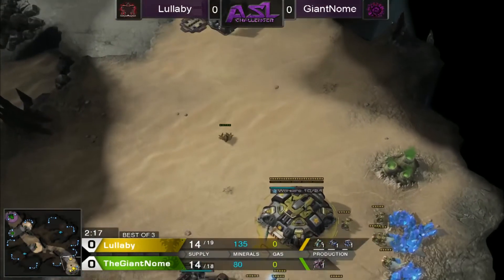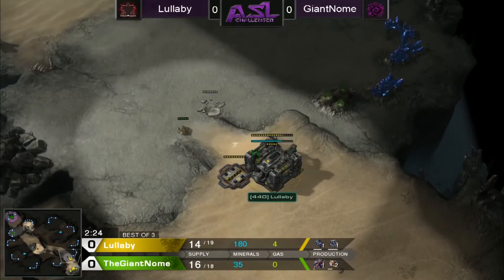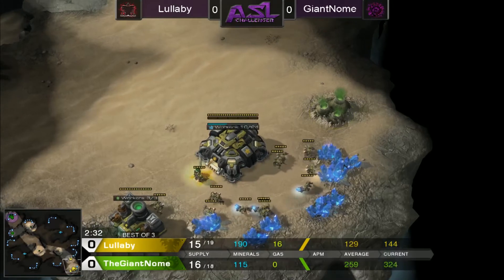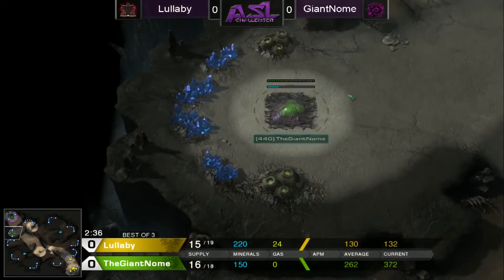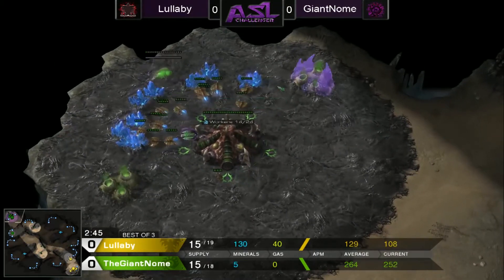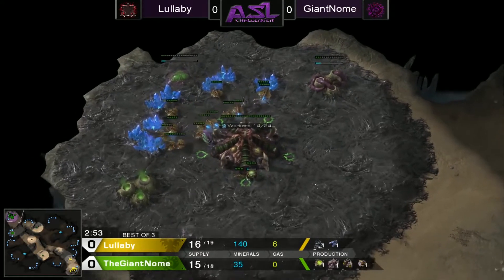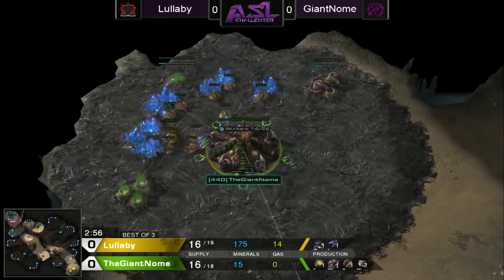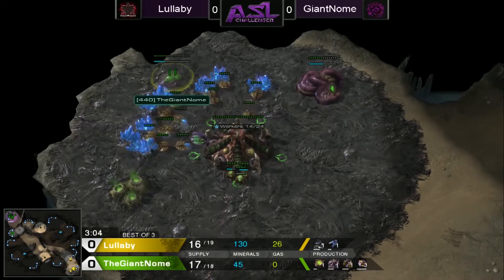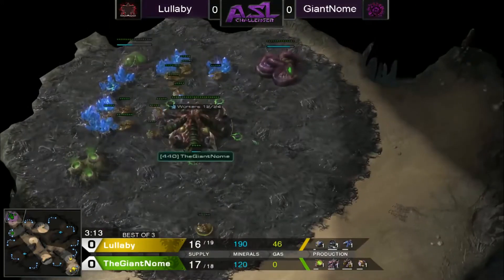He's going to get in here and scout everything. He sees the gas and the racks — nothing too crazy. And he goes Hatch first instead of Spawning Pool first, which isn't going to be too game-changing in the end. But we'll see what Lullaby's got coming out for us. The Pool does go down for the Zerg player on the top left. Orbital's going to start, Reaper's going to start as well, so he's going to try and do a little bit of harassment.